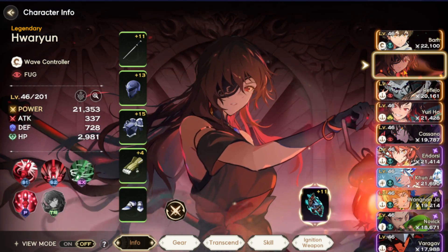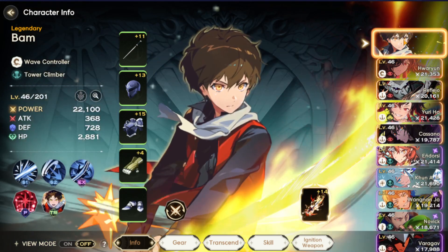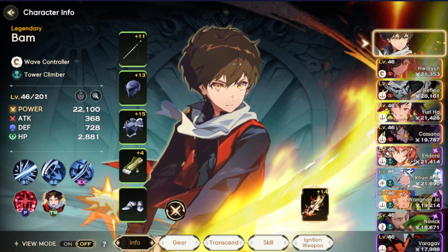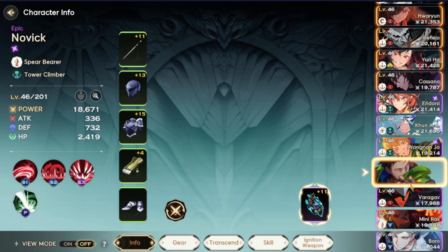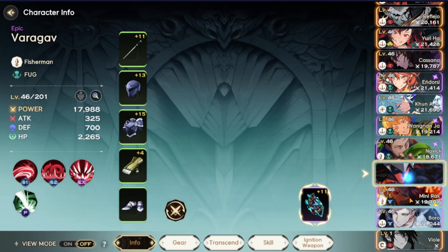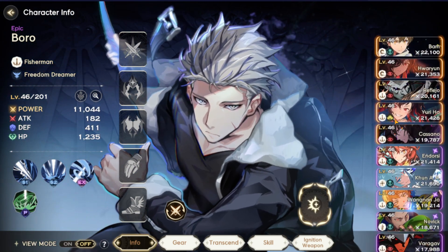I now have a good amount of legendaries. I have Hwarium, Refleio, Juriha which is free, Kasano, and Bam of course — we had him immediately in the beginning. So I have overall now five legendary characters, plus Endorsi, Kuhn, Vangan, Novik, Varagav, Minirock, and Boro. That's pretty much it — these are the characters I currently have.